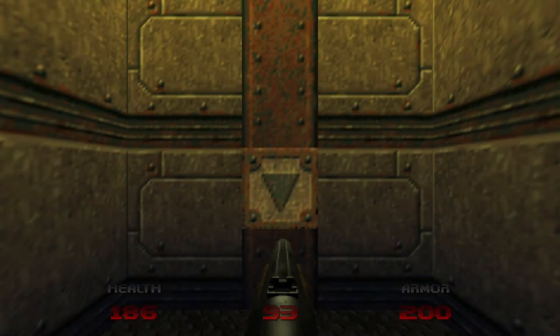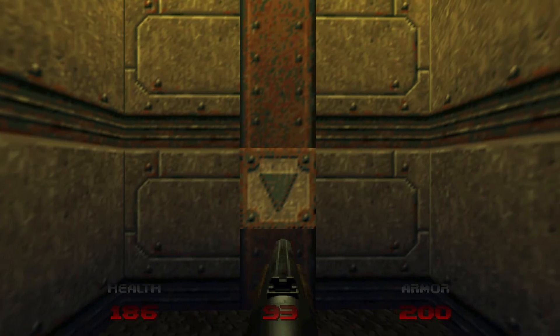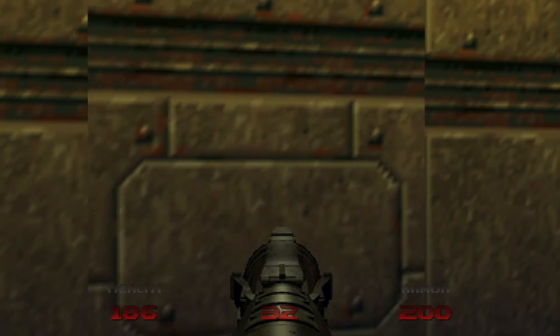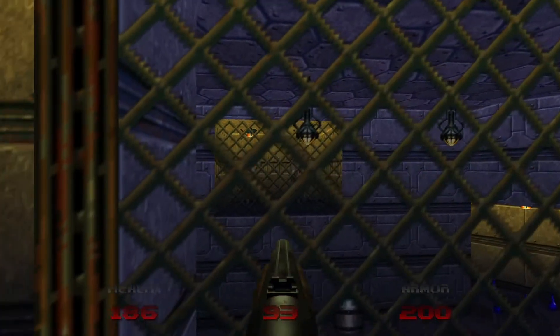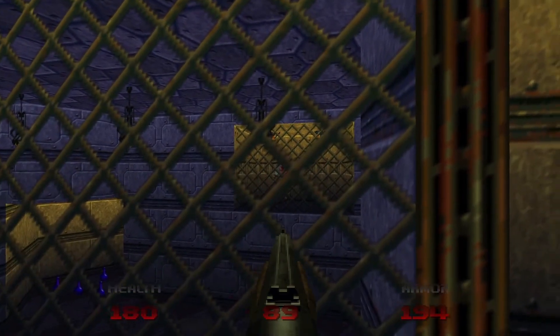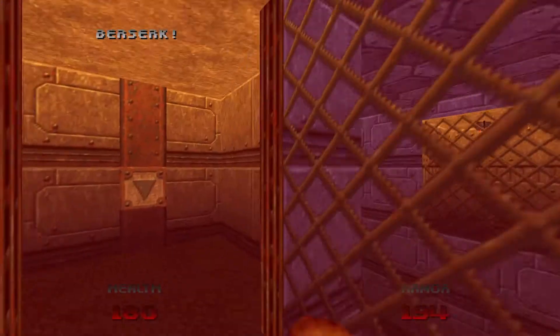Map 4. If you're following my walkthrough, you should have a decent amount of health and a decent amount of armor. First thing, we're going to do a quick weapon check. We're going to take out our normal shotgun and we're going to get our first secret.